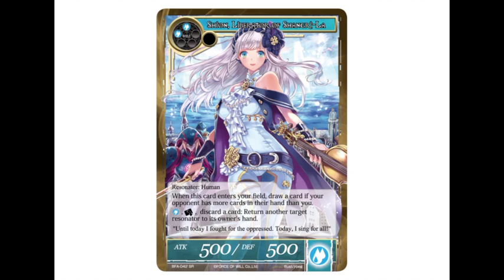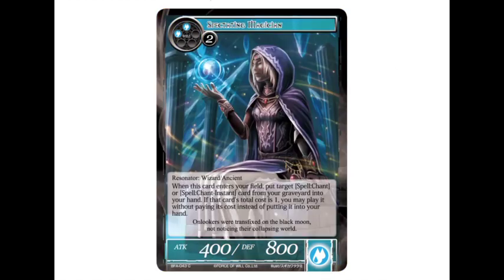She's a two-drop water resonator, so Valentina can flash her in at instant speed, which is kind of crazy. You can flash her in, draw a card, and then next turn start bouncing stuff, since that deck has tons of drop power. It's just interesting how well Shion works with Valentina.